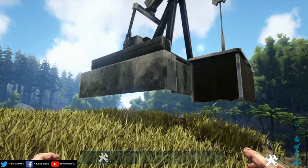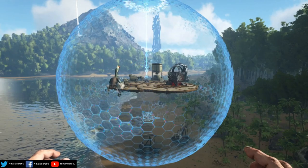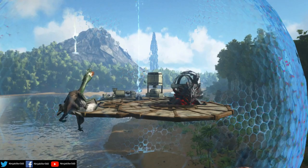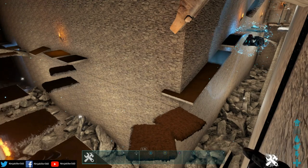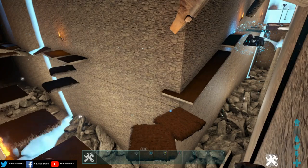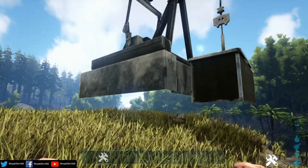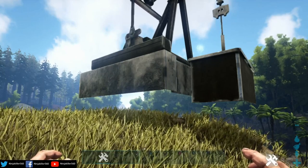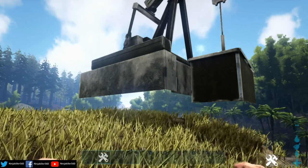So what are the main reasons people use summonable structures? First, people can make floating bases for personal use or raid bases. Second, they can be used to build in no-building zones such as the Ragnarok labyrinth — for lighting the path or placing a smithy. Third, people use them to add resources to the map, such as adding oil pumps to The Island or placing them at a community center for resource gathering.